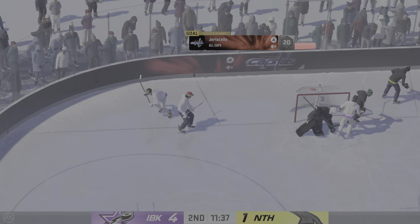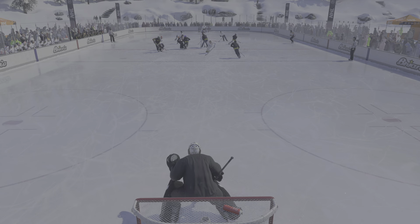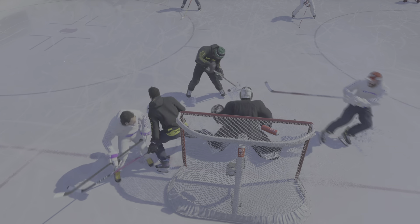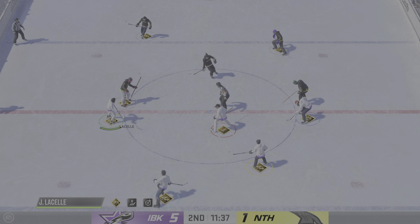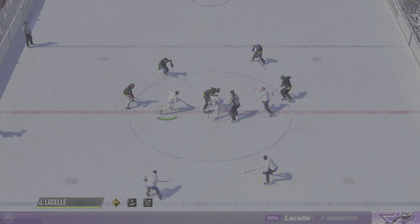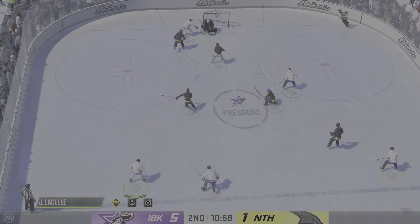And that one going off the defender for an own goal. You don't see that very often — shooting it into your own net trying to clear the puck. That's ugly. The Ice Breakers look about as dominant as I have seen them all season. This period has been unbelievable for them — they're dictating pace and the play all over the ice, and executing on their opportunities. That's the reason they hold the lead.